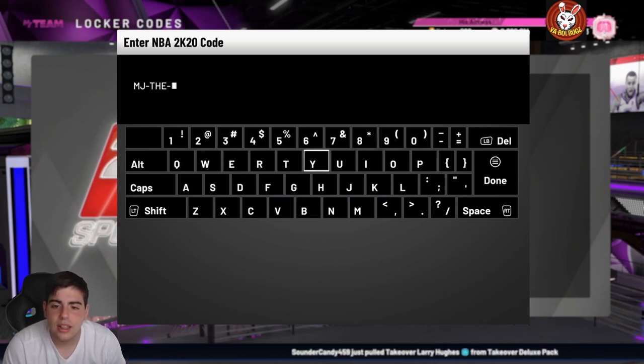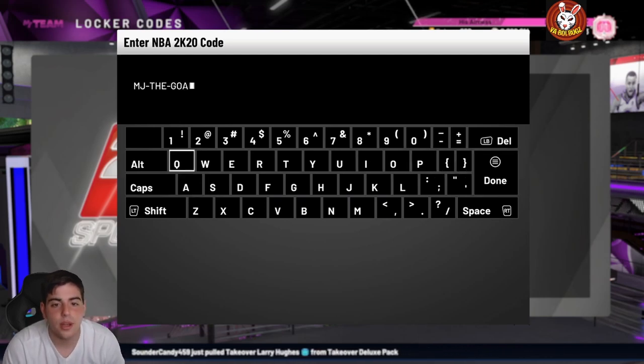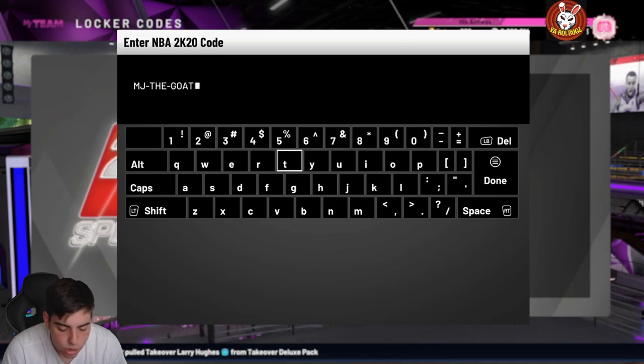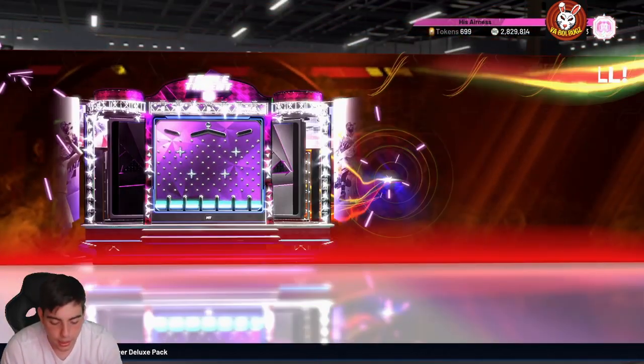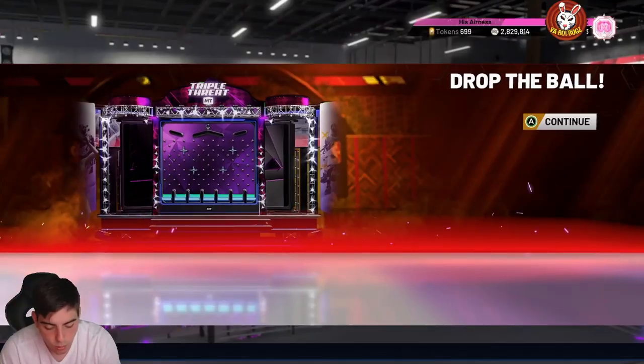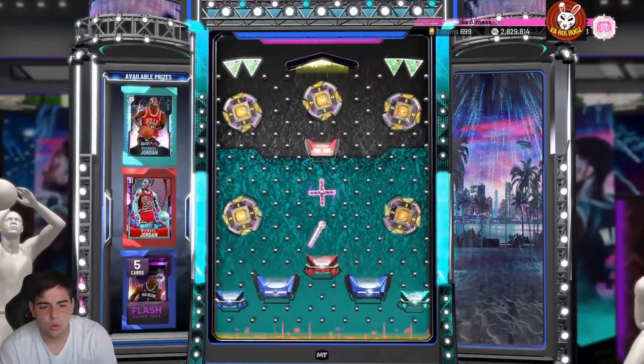Here's the code: MJ-DASH-THE-GOAT. Here we go, let's see what we get, and then we're gonna go over some other locker codes — see what 2K has in stock. We're dropping a ball... this locker code is...